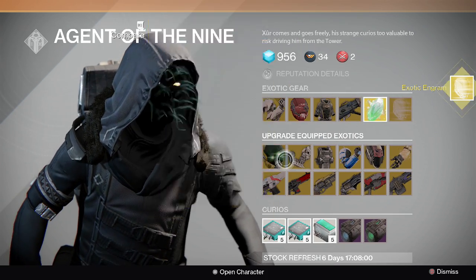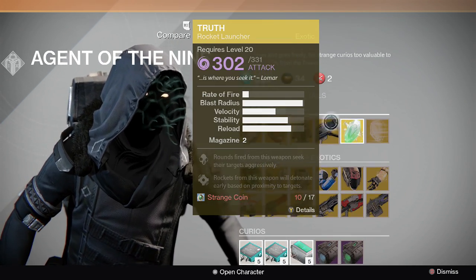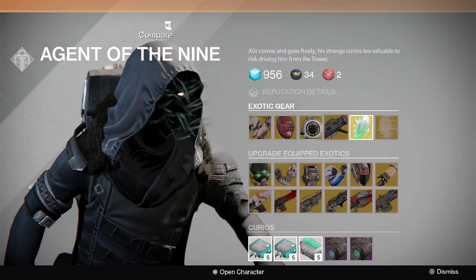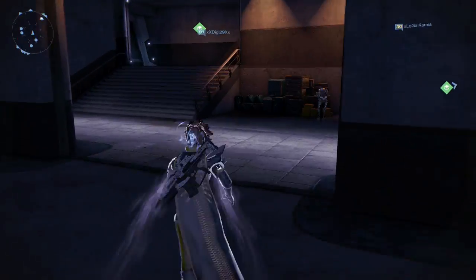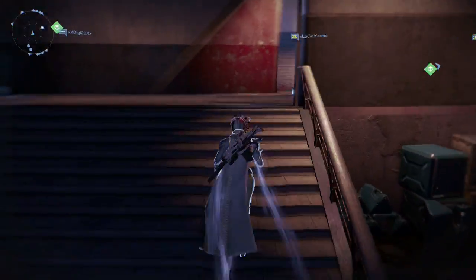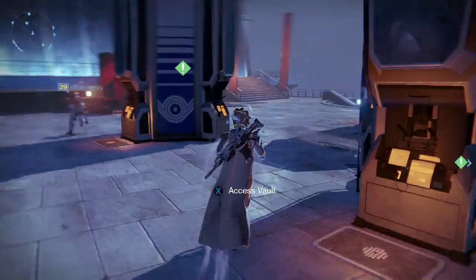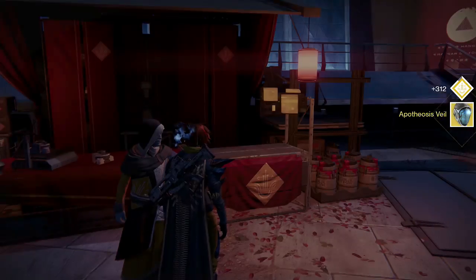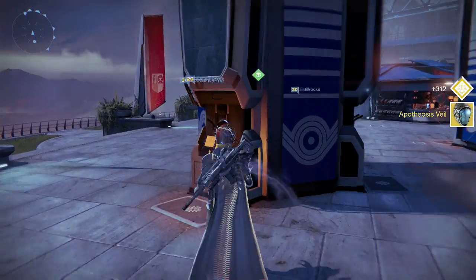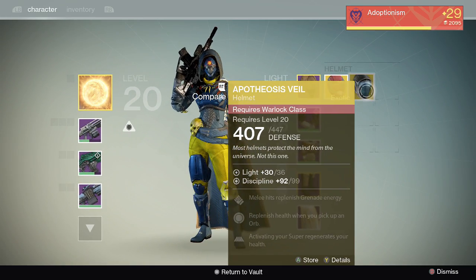I think I'm gonna probably grind out some strange coins today to get The Truth, because this is like the third time in a row and I still can't buy it yet. Sorry I couldn't be more helpful — all of these are new except that Titan arms, but because they're new and they get you more light, I'm just gonna recommend you get them regardless, because that's what everybody needs.